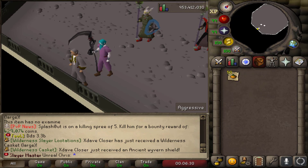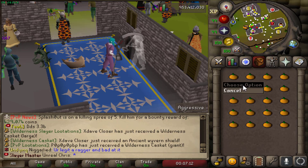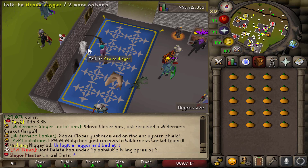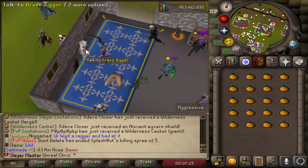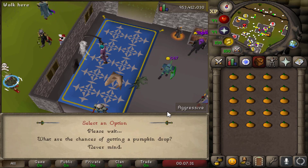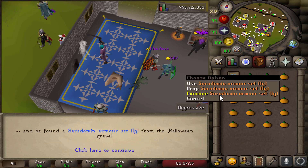This is where you come to turn in these pumpkins. You get these pumpkins from PKing or wilderness slayer. I believe you can get a lot of PvP items like Vesta's and Statius's. I'm going to turn in a few and then speed the clip up from there, because there is a lot of dialogue to go through to trade in the pumpkins.